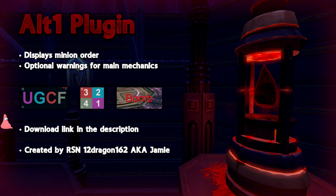This R1 plugin can be downloaded by using the link in the description. Open the link while having the Alt1 browser open, then grant the required permissions. This plugin displays minion orders in letters or number format with an optional audio readout. Another feature is configurable audio and text warnings on main mechanics like smoke, pools and bombs.